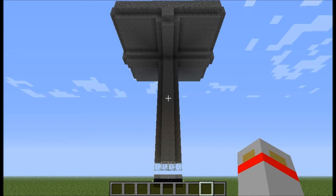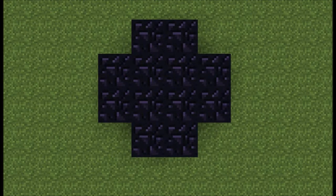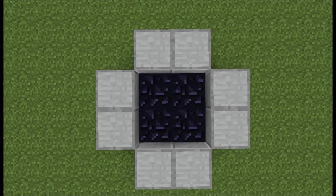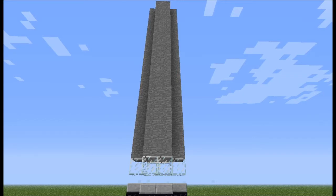Follow me on the next nine steps on how to do this. Step 1: make a cross of any material, preferably obsidian. Step 2: add any kind of half slabs on the outer edges of your cross. Step 3: add glass blocks on top of every half slab.